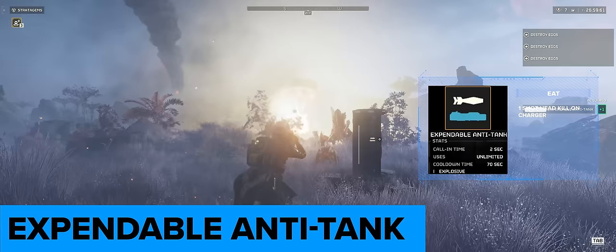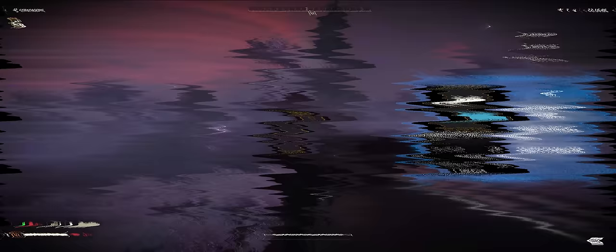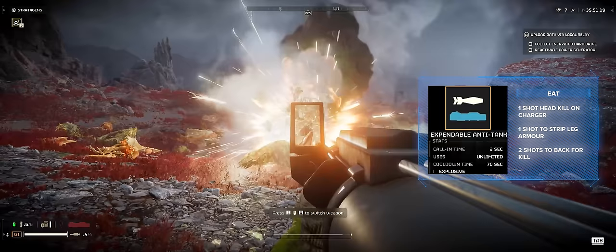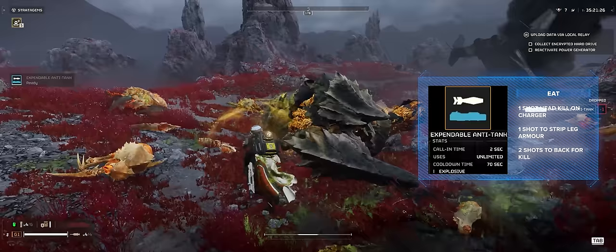With the buffs to the expendable anti-tank weapon, it can quite easily and consistently kill a charger in one shot to the head. It will only take one leg shot to strip the armour there, allowing you to finish it off with a primary weapon. Two back shots will also remove that area, killing the charger as it bleeds out. The least efficient way is to hit different zones of the target — in one clip, one shot hit the back, one on the leg, one on the left side, and then finally one on the other side brought it down. It will strip armour in the locations it hits, making this a powerful weapon even if you can't get that headshot kill.